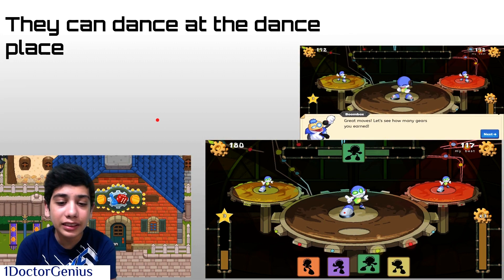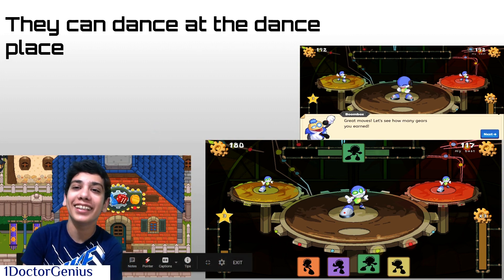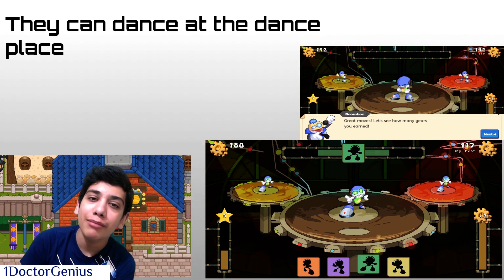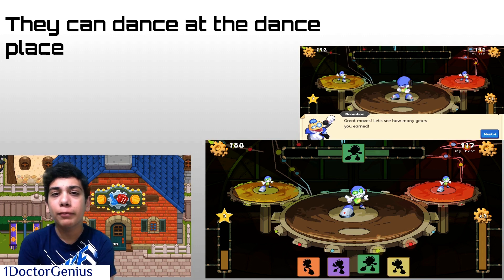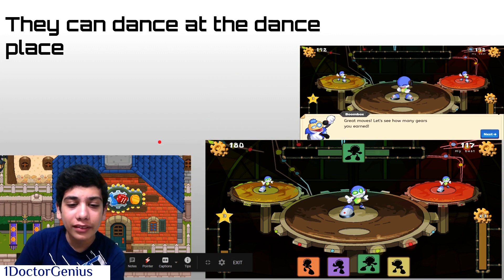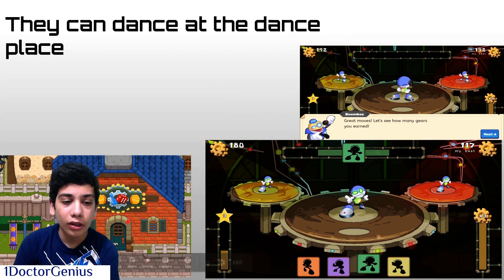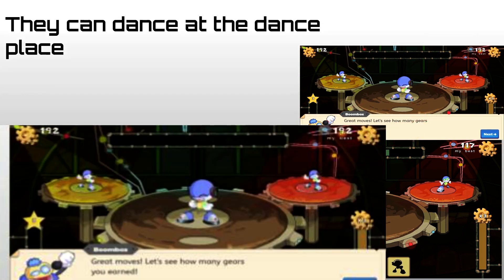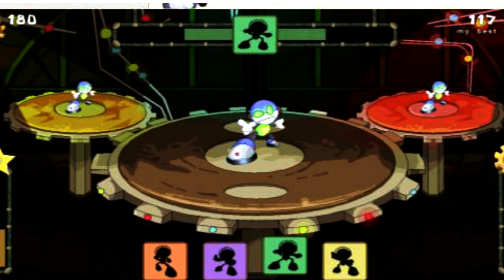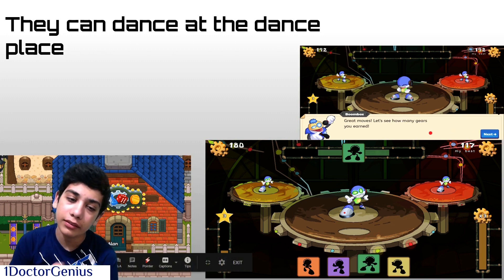Next we have the dance place. Some players might not even be aware of it — this is from Prodigy. You can dance in Prodigy, and everyone can do it — members and non-members. Coolwalker Allen is outside this dancing arena with dice and gold on it. You click on the door, there's a guy named Boombox who talks to you — click next until you get the robot, pay 200 gold, and then you get to dance. The better you click the cards, the more gears you earn; the more gears, the more levels you get.